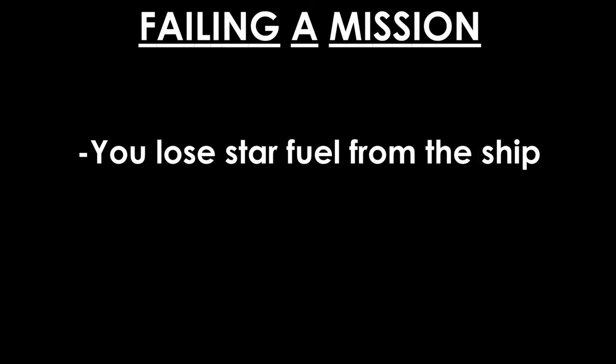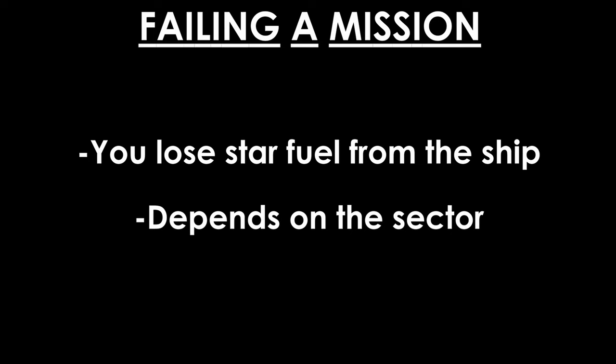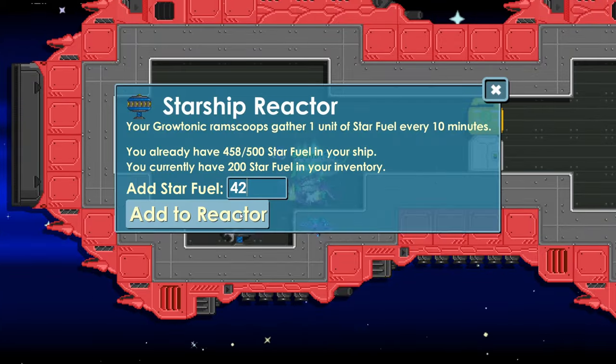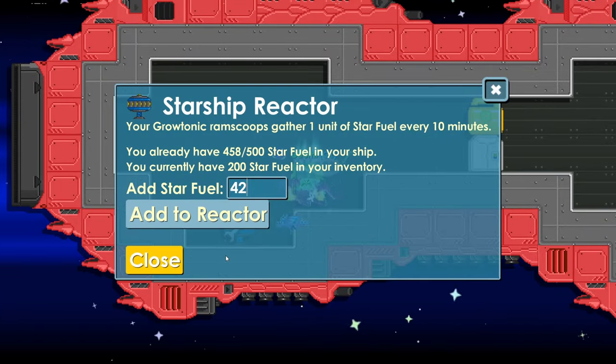If you fail a mission, you lose star fuel from the ship. How much fuel you lose depends on the sector you are in. To see your ship's fuel status, you need to wrench the reactor. From there, you can manually add more star fuel. The fuel automatically replenishes over time.